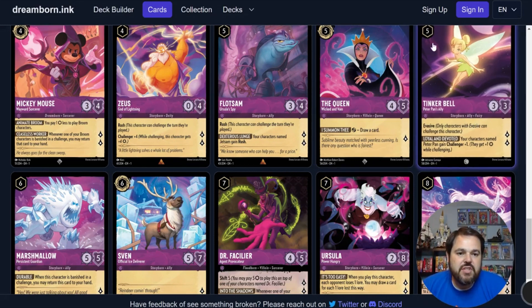Next we have Tinkerbell — a 5-drop uninkable 3-3 with 2 lore generation, Evasive, and the ability Loyal and Devoted: your characters named Peter Pan gain Challenger 1. That second ability is pretty much a blank since no Peter Pans are constructed viable. However, she is a 2-lore Evasive character which is perfectly fine for limited. For constructed, not being inkable and having these stats are probably just not good enough. In limited, I don't want to run a ton of them since 5 uninkable is a lot, but 2-lore Evasive characters are very nice, especially ones that survive some of the more common removal.